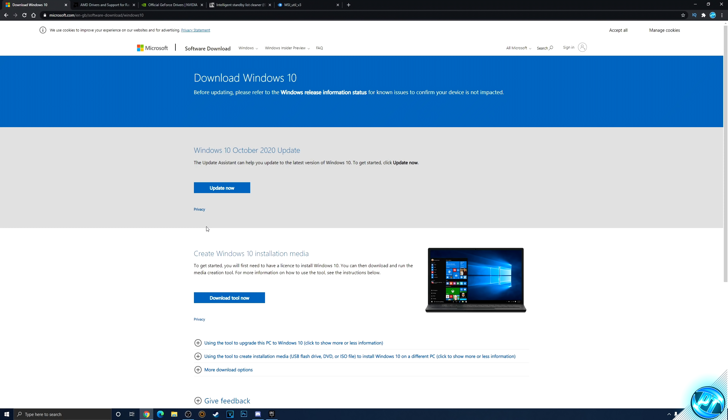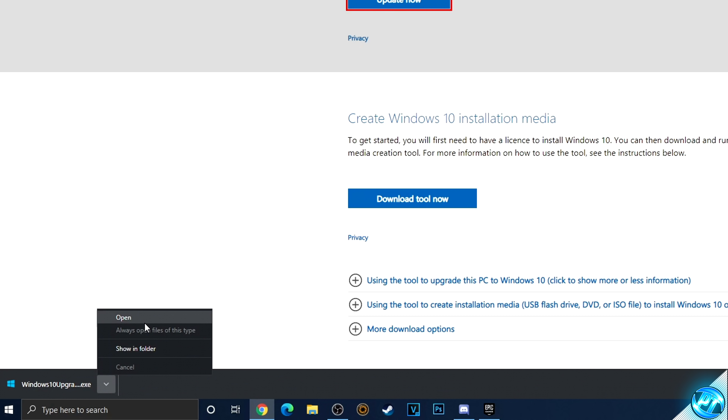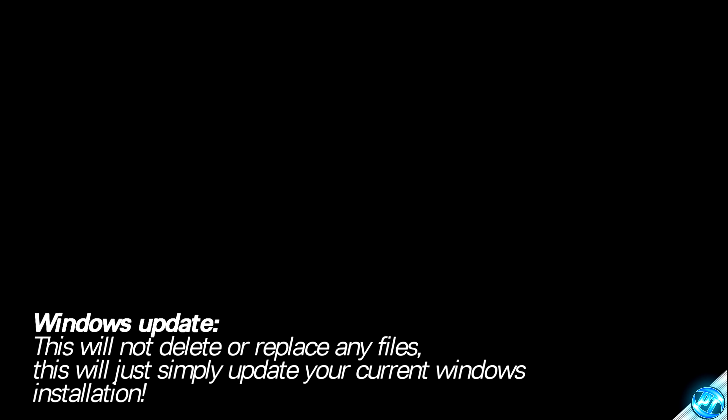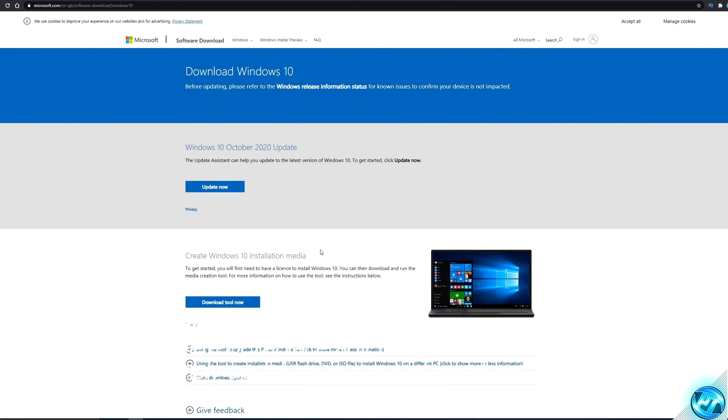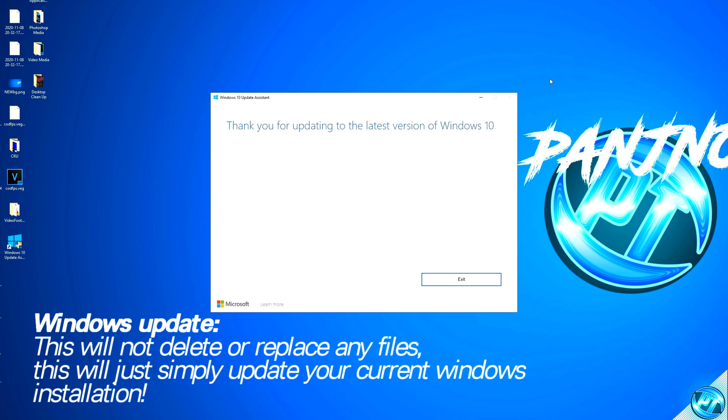If you need to update Windows, navigate inside the description down below where you'll find the Windows 10 update link. Once you've clicked on that, you'll be brought to the Download Windows 10 utility from Microsoft. Go ahead and select this — it will download the Windows 10 upgrade tool. Simply open up the program, it will detect which version of Windows is latest for you and get you up and running with all of the latest files, simply updating the pre-existing installation of Windows on your PC.